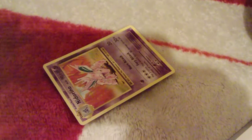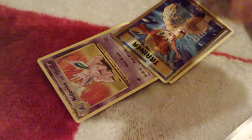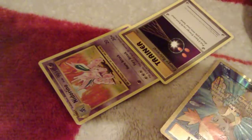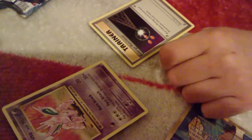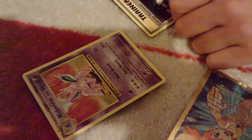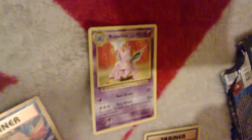Next card: Energy Reveal and Misty's Determination. So for the attacks on Nidoran — the horn attack, and the 30 attack: for three coins, this attack does 30 damage times the number of heads. And for Energy Reveal: put two basic energy cards from your discard pile onto your hand.